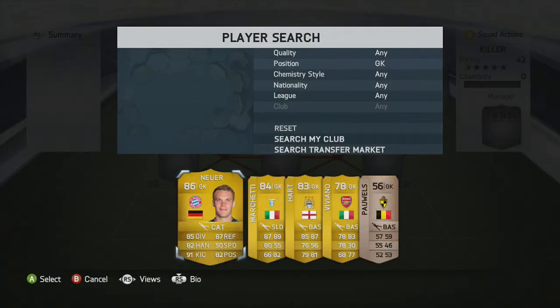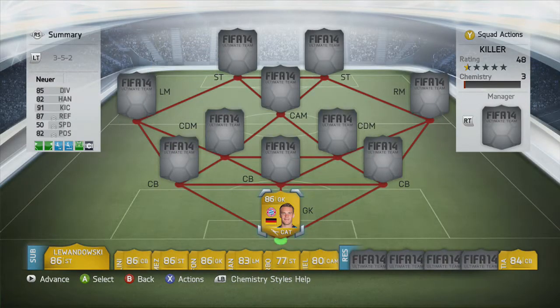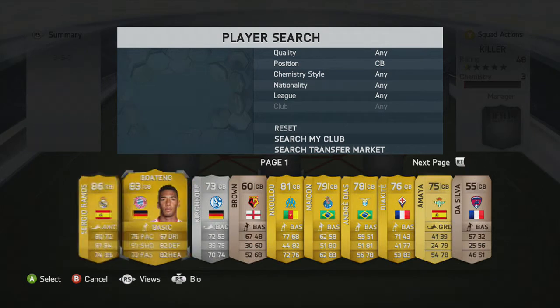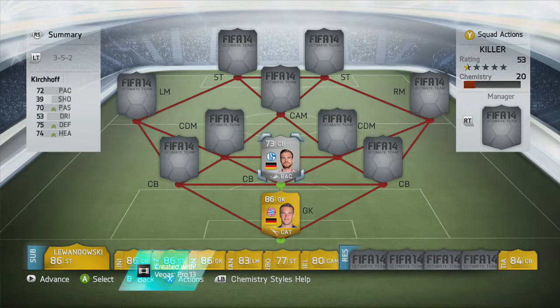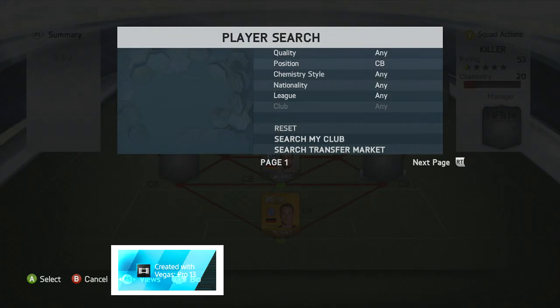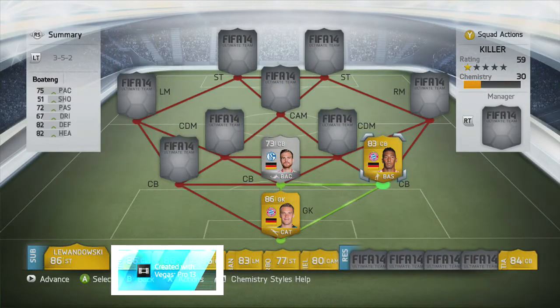Starting in the goalkeeper position we have none other than Manuel Neuer — he is arguably the best keeper in the world at the moment and also the best keeper on FIFA 14. First centre-back we're going to have Kirchhoff, who is actually very good — don't let his colour put you off, he's got a solid stat and he's actually a solid defender. Second centre-back is going to be Boateng: 75 pace, 82 defence, 82 heading — he's very good plus he gets a super link with Neuer.